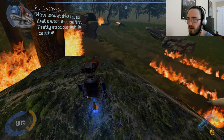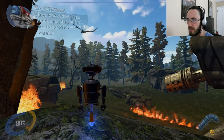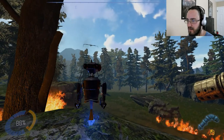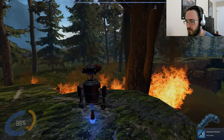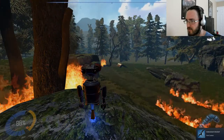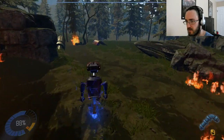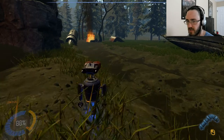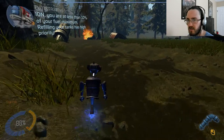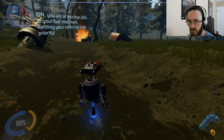Now look at this — I guess that is what they call life. What is this, like ancient earth? Dinosaur times. Just little bitty jumps. You are at less than 10% of your fuel maximum. Refilling your tanks has high priority. You are almost out of fuel.